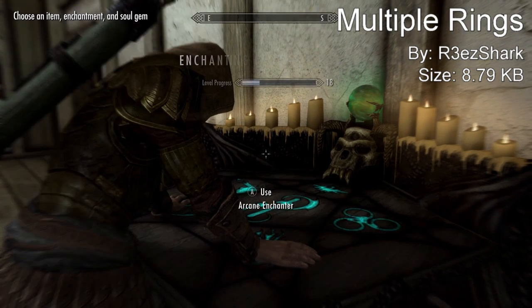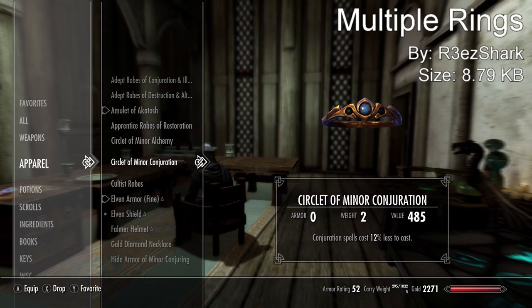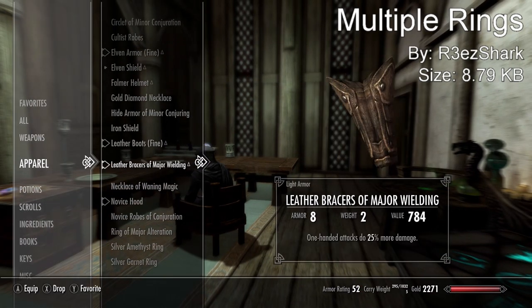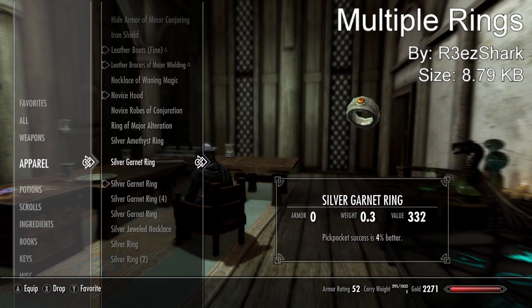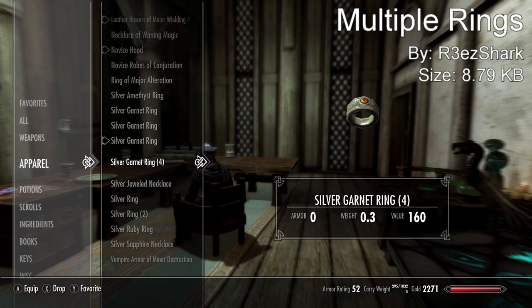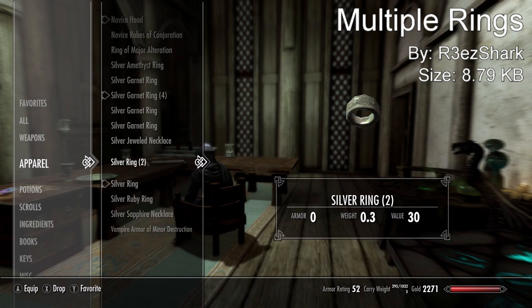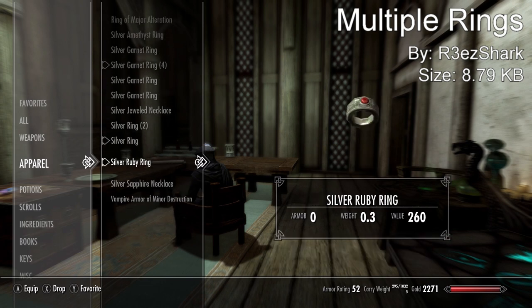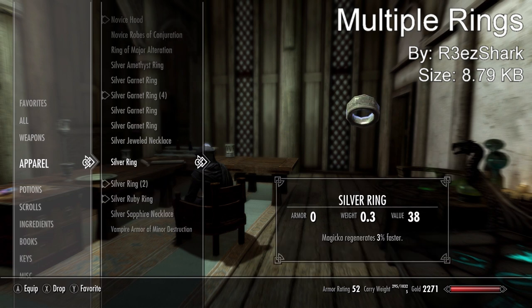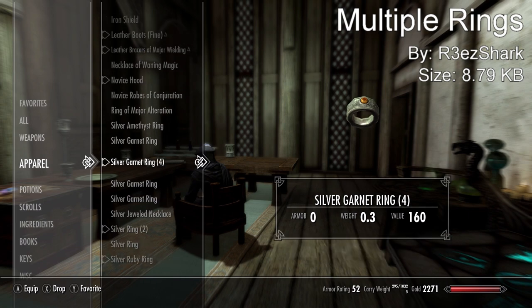It allowed me to have four different enchantments on at the same time, which I think is really cool. I also liked how in Oblivion you were able to have two rings on, but in Skyrim for some reason you're only allowed to have one, and I never understood that. I always thought it should be two or four, or go all the fingers. This mod allows you to have four, and all the enchantments stack, so if you're a good mage with powerful enchantments you can create some rings and make your character even more powerful. That's why it comes in at number four.